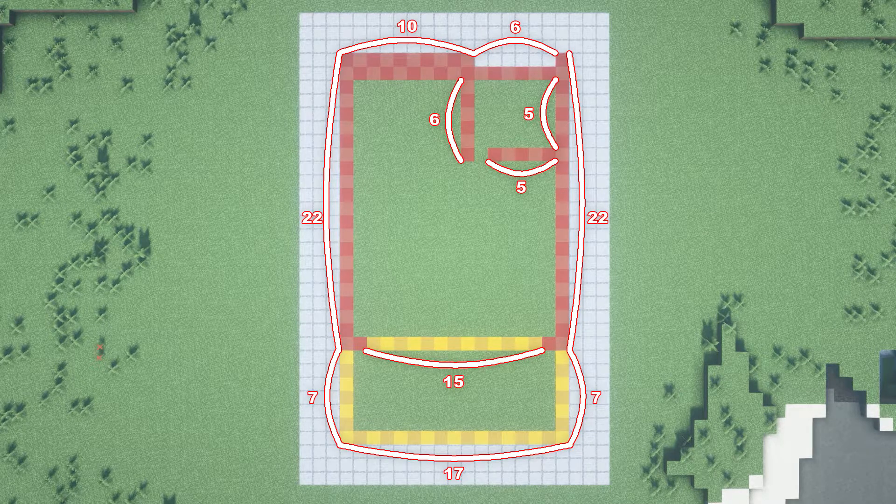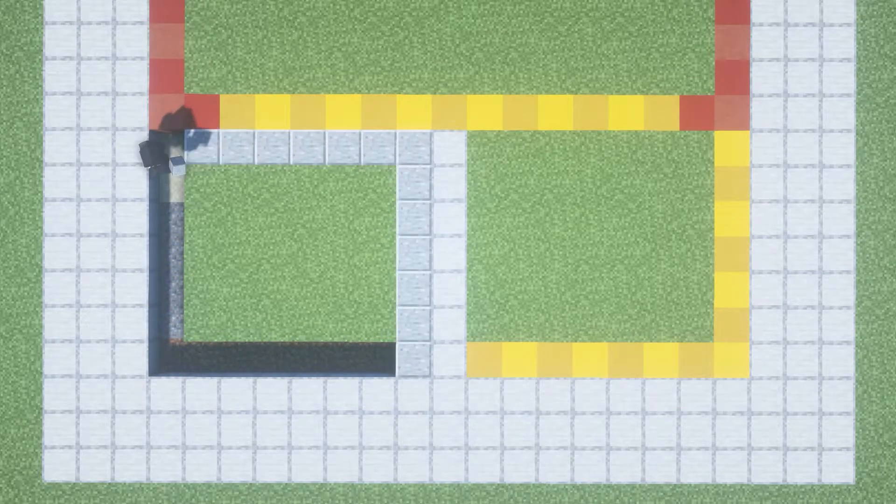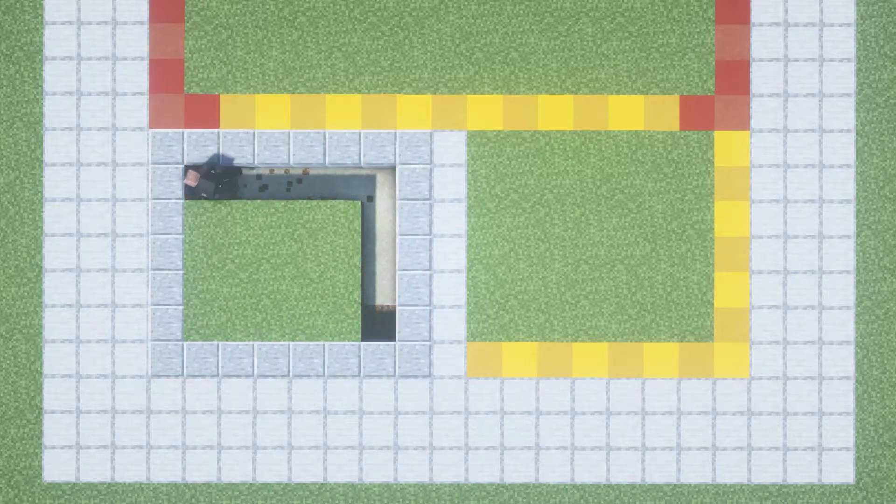These are the measurements for the restaurant. You can pause the video and copy them into your world. To start, we're gonna replace this little region with a pattern of smooth stone, polished andesite, and polished granite.